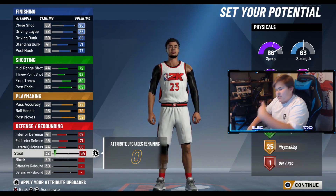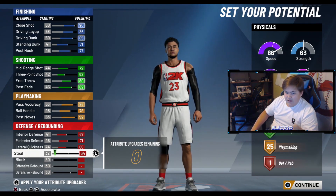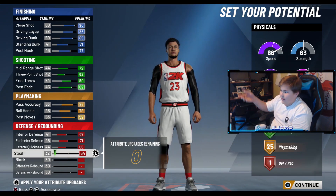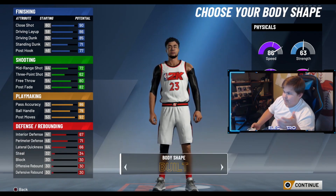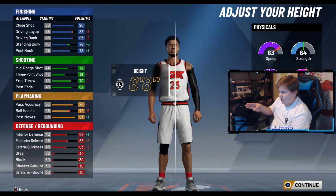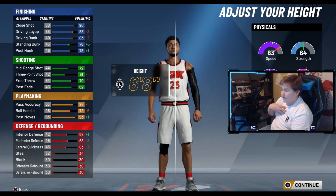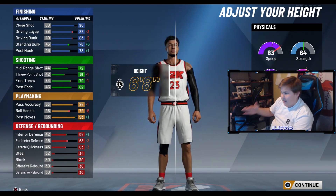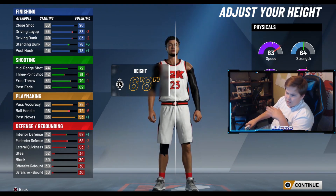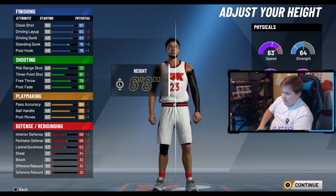Defense is better with height anyway, so even though he won't have the best defense, he's gonna be taller than a guard so he'll still be able to lock up and he's gonna be quick. Look at that speed — 86 right now. We're gonna go with 6'8", because LeBron is 6'8", and it only takes you down three speed. There are a lot of big men at 6'11" — you can play big man but I wouldn't. If you need to, you can.